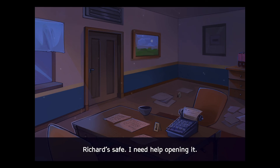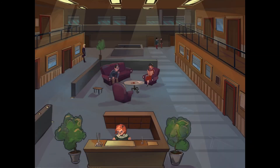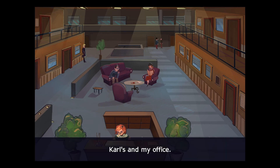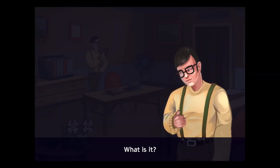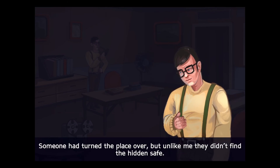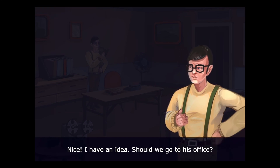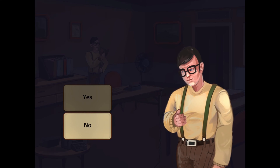Richard's safe. I need help opening it. The lobby. Carl's in my office. I managed to get into Richard's office. Someone had turned the place over, but unlike me, they didn't find the hidden safe. We have to open it. Nice! I have an idea. Should we go to his office? Yes. Yeah, let's go.